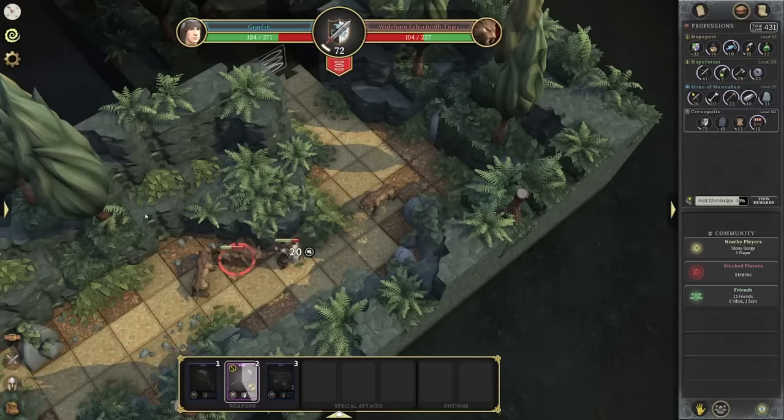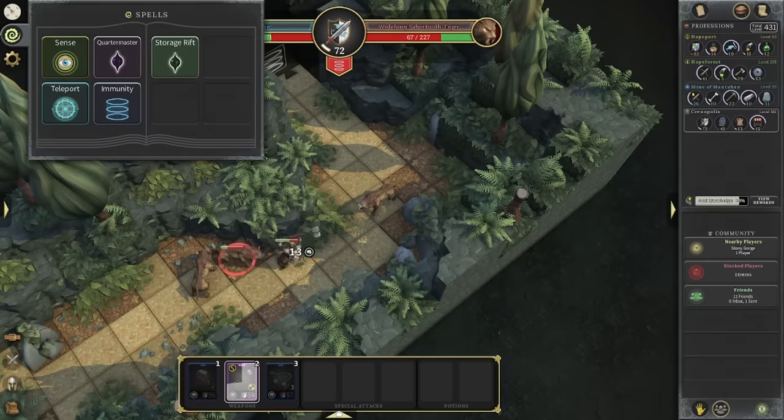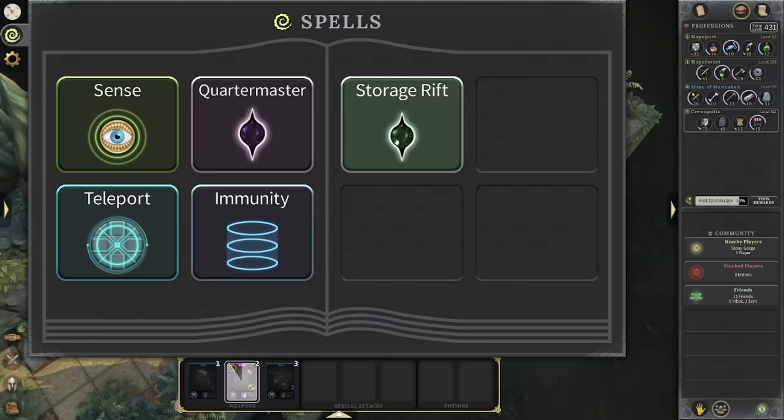Hey everyone, it's Graphic back with another video. Today we're going to be talking about how to actually bank. There's a new spell in the game that you guys should know about — it's called the Storage Rift.